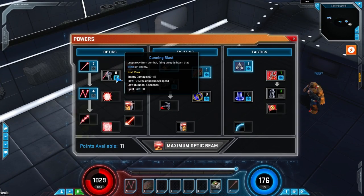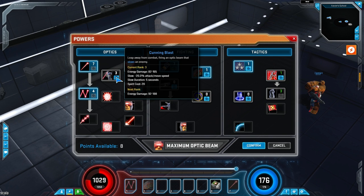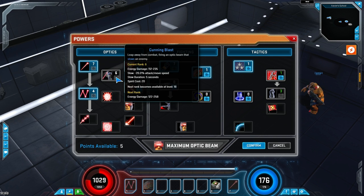The next ability is Cunning Blast, which allows Cyclops to do a lot of single target damage while leaping away from enemies. While the damage for this skill is pretty high, it's just not that practical to use. Its rate of attack is very slow, so something like Optic Blast will actually do more damage in the long run, and I found the leaping away to be very annoying.